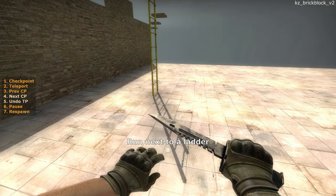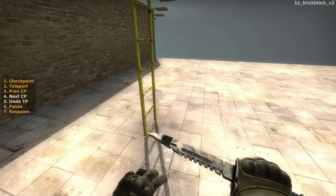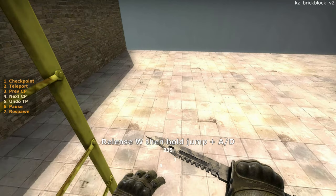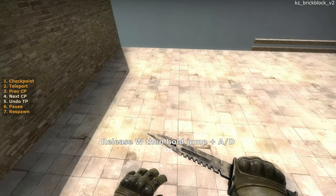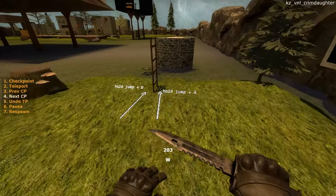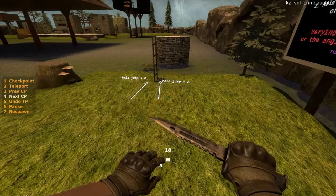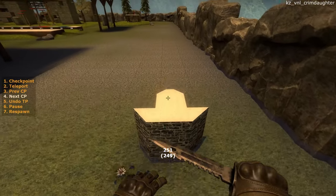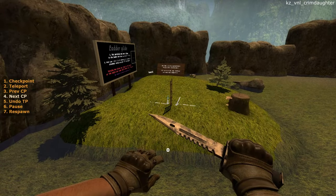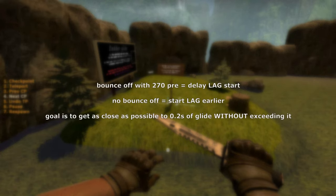Firstly, you need to run approximately parallel to the ladder. Once you're in front, release W and hold jump plus A or D depending on the ladder. Your goal is to get as close as possible to the maximum glide time, which is 0.2 seconds. If you keep bouncing off with 270 pre, you're starting too early and exceeding those 0.2 seconds. Otherwise, you can start ladder gliding earlier to try to get as close as possible to those 0.2 seconds.